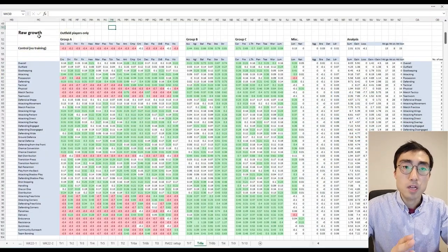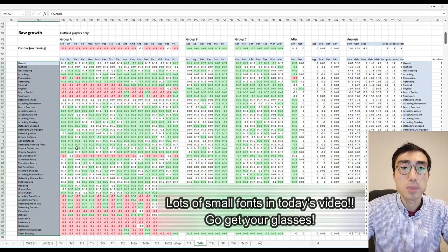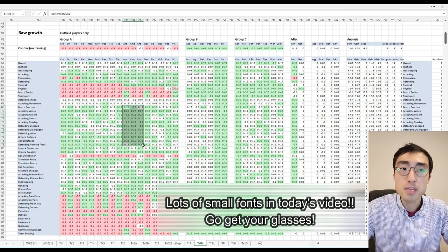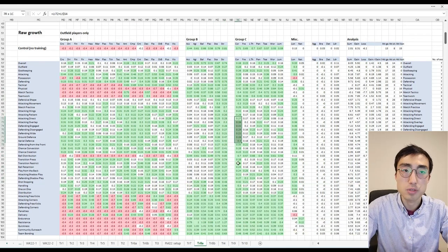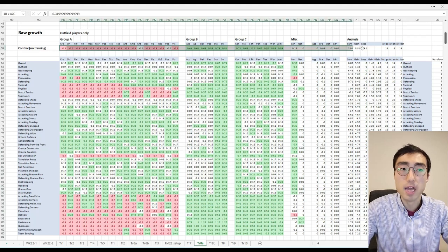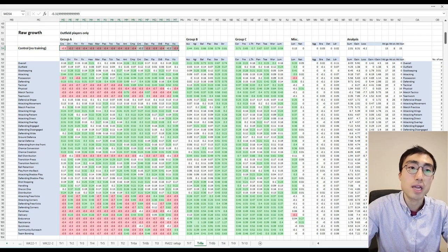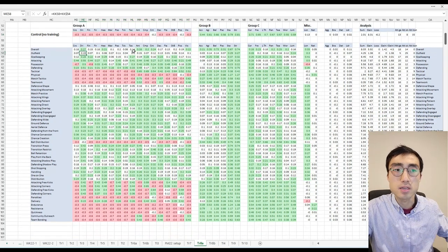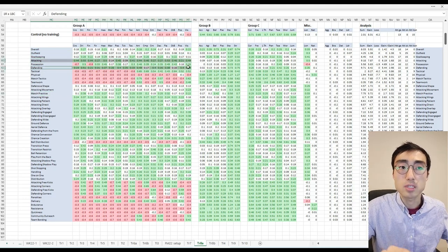Let me show you what I mean. I've got an Excel table here listing all 47 training sessions available in FM22. Any growth above 0.2 is highlighted in green and any drop greater than negative 0.2 is highlighted in red, meaning meaningful changes are occurring to those attributes. The top row is the control data — when players don't do any training for an entire season. As you can see, in the absence of training the Group A attributes have all dropped in value. But if you look at all these training sessions — attacking, defending, match practice and so on — about two thirds of these will make Group A attributes start growing.